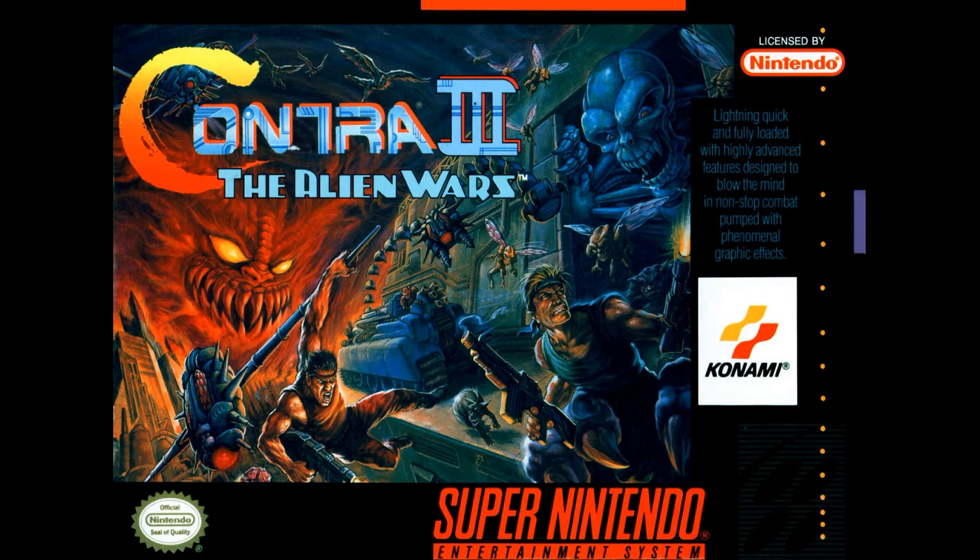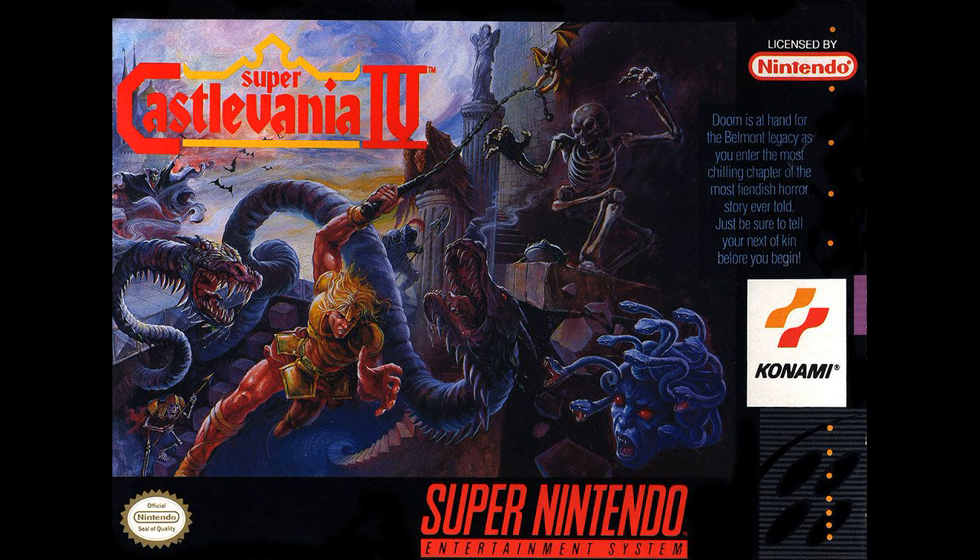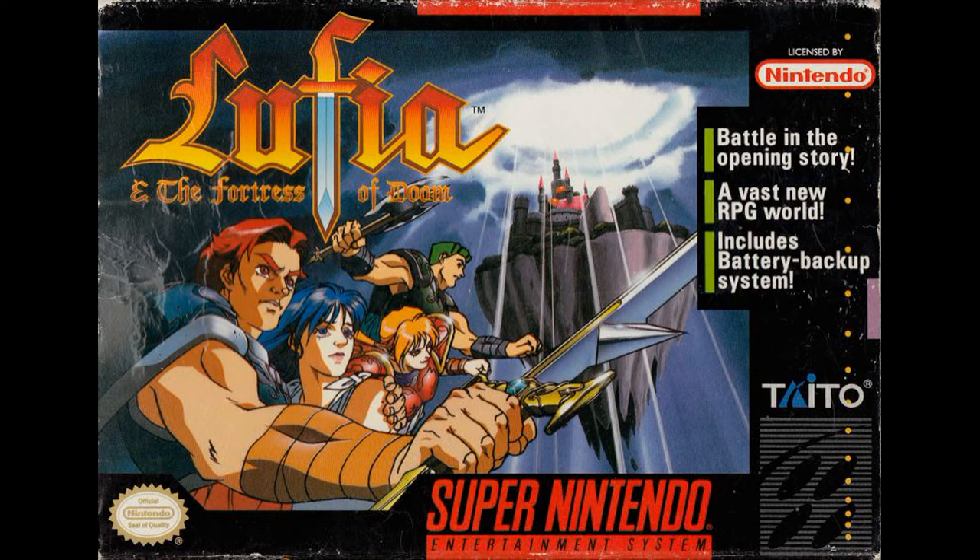Konami's Contra — I mentioned Konami because the next one is going to be very similar, but they're both very good covers. And Konami again with Super Castlevania. Very similar art styles, just different times — one's fantasy, one's future. And Konami — I never played this game, Rufia, but I like this cover a lot. Kind of reminds me of a Saturday morning cartoon I would watch.